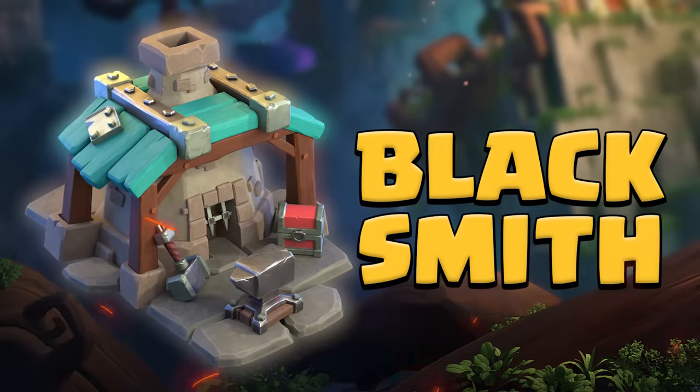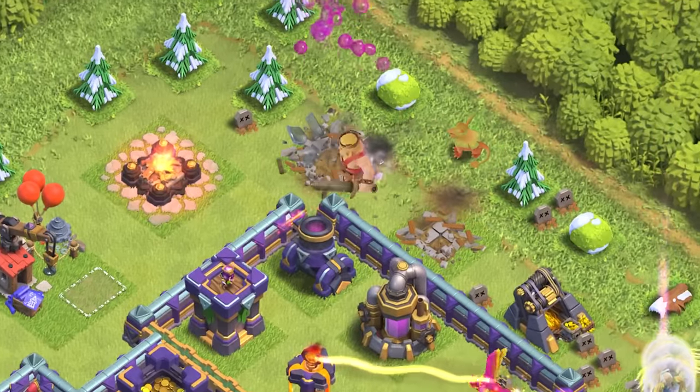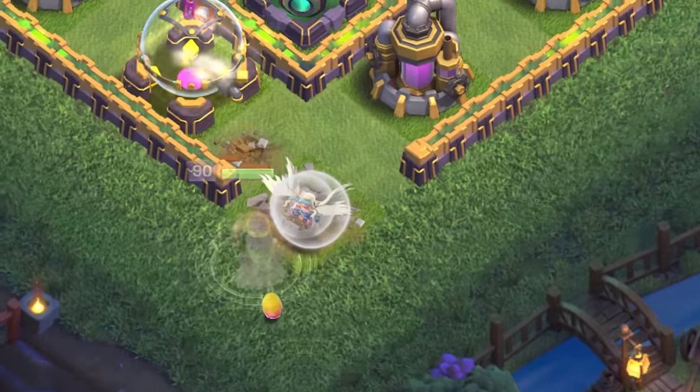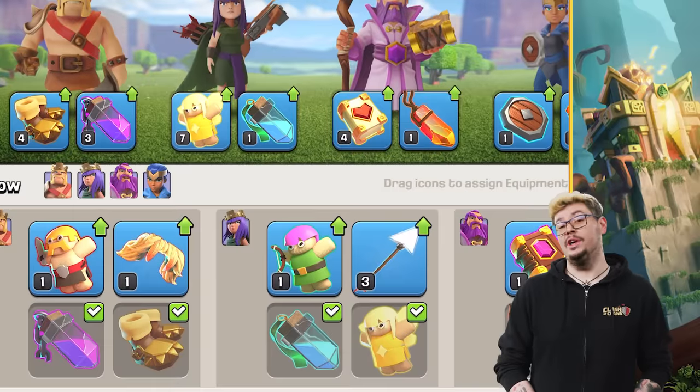When you build a new Blacksmith, you'll be able to give your heroes different hero equipment as you unlock them. Want to give your Barbarian King the ability to smash through walls with earthquake boots? Or maybe give your Archer Queen the ability to summon healers when her ability is activated? Hero equipment gives you new flexible and tactical skills for you to customize your heroes.